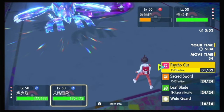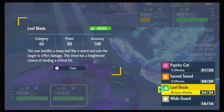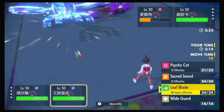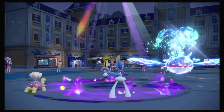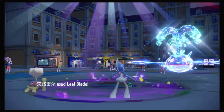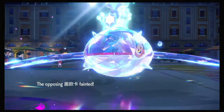Eruption takes out Indeedee. And then — Leaf Blade. Psycho Cut has STAB and Terrain, but Leaf Blade is stronger plus we get the crit chance. I don't think they'd have Rillaboom last. Eruption, Eruption, and Leaf Blade — oh, Helping Hand! I'm glad I clicked Leaf Blade. I should be able to knock out Kyogre with this combo. They just keep clicking Hydro Pump with Specs, but Leaf Blade should knock them out. Even without the crit, this is enough. No crit — and yes, that's good, I'd rather KO without needing the crit.